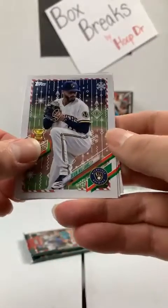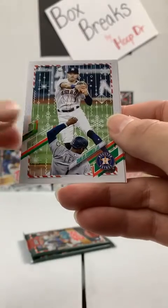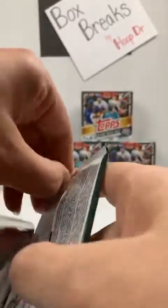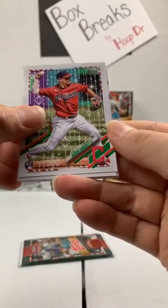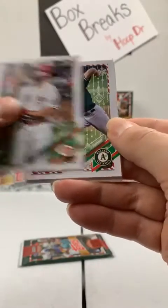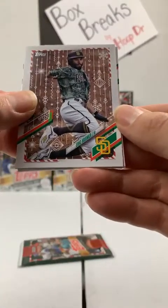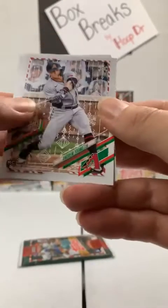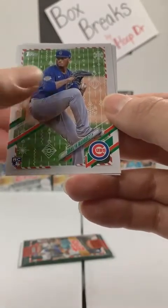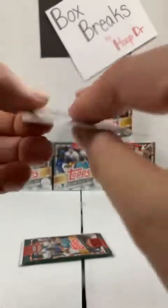Devin Williams, Brewers. Trey Mancini, Orioles. Jose Berrios, Minnesota Twins. Carlos Correa, Astros. Brandon Lau, Tampa Bay Rays. Two packs to go in mega box number one. Andres Jimenez, Indians rookie card. Keston Hiura to the Brewers. Mike Moustakas to the Reds. AJ Puk to the A's. Jose Ramirez to the Indians. Eric Hosmer, Padres. Rookie card — Andrew Young, Arizona Diamondbacks. Zach Greinke, Houston. Braeylon Marquez, rookie to the Cubs. And to the Minnesota Twins, Gilberto Celestino — new name for me.